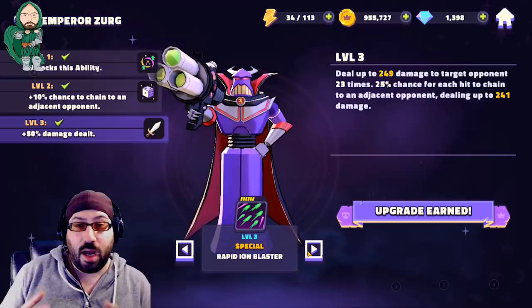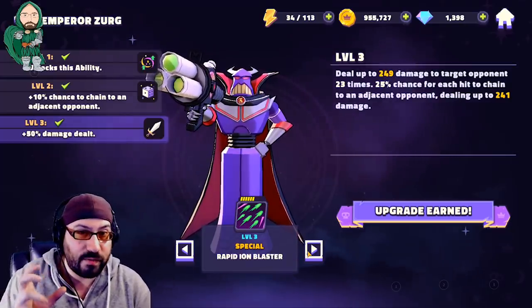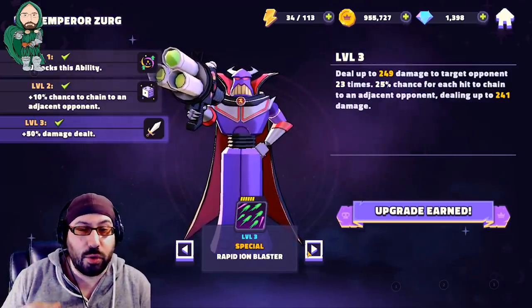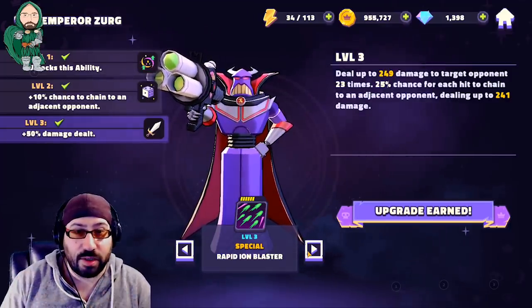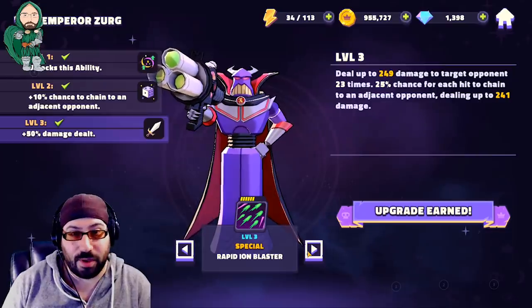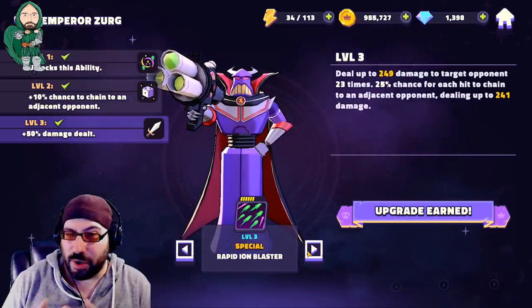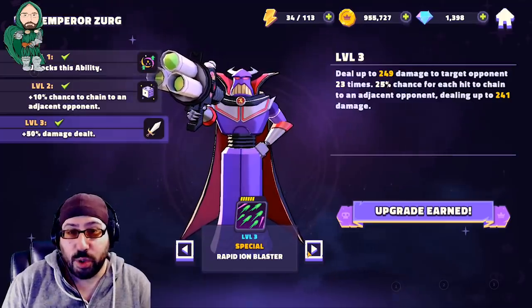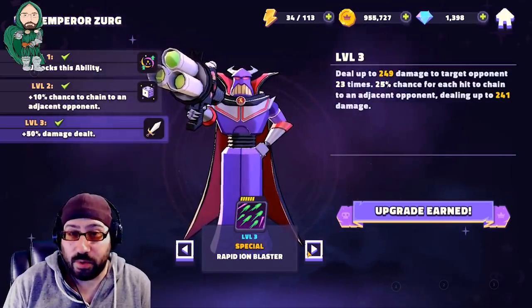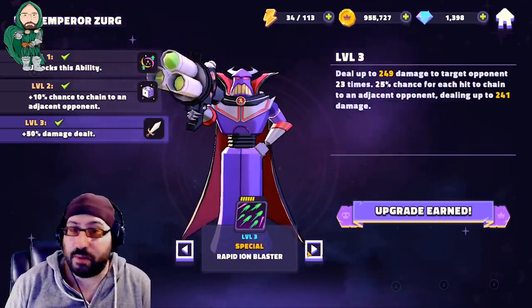His ultimate — his best ability — deals a small amount of damage to a target 23 times. Obviously that small amount of damage scales, so the stronger your Zerg is, the larger that small number becomes, but ultimately you're doing it 23 times. That means each individual attack has a chance to crit, as well as be evaded.